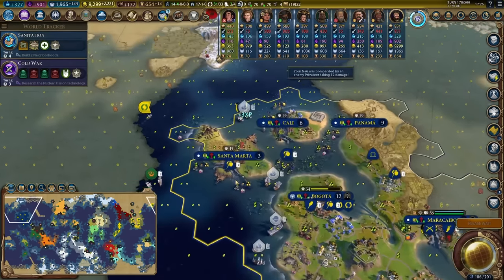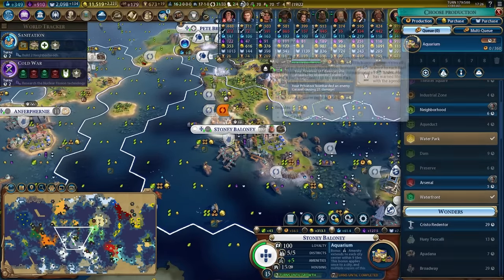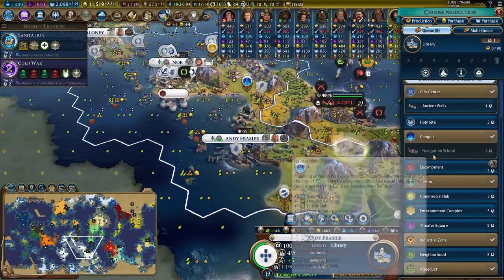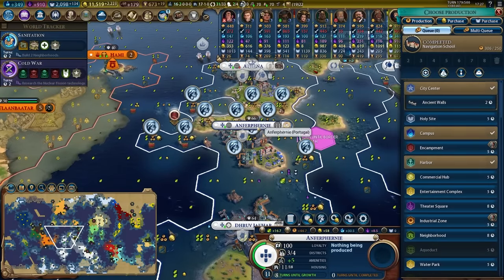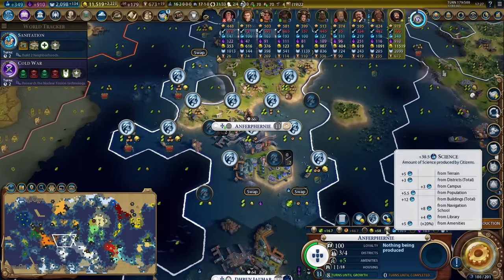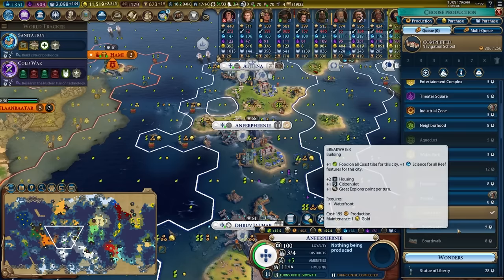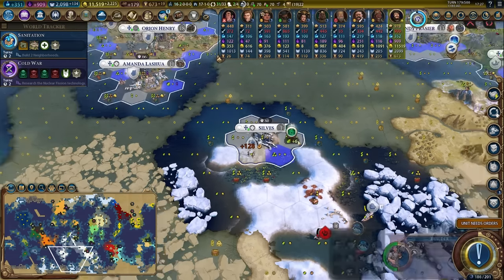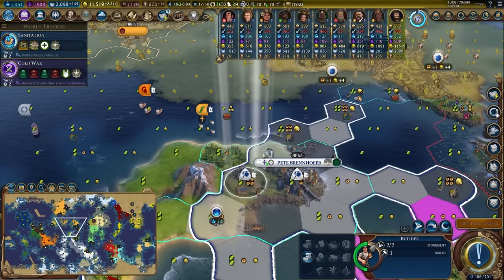We got a ferris wheel in Stony Baloney — we're going to grab the aquarium for the AOE amenities. We have the campus in Andy Fraser, so we'll build the library and then the navigation school. Navigation school completed in Fernie. I think it'd be good to grab the breakwater and the boardwalk in here. I'll tell the city to focus on science so it works those campus tiles. We're up to 351 science per turn, which is really respectable.